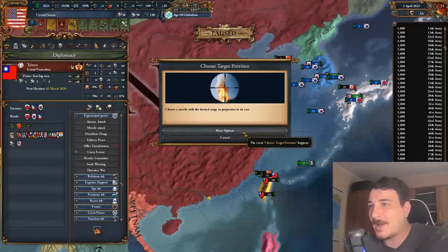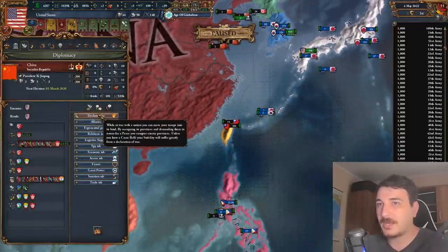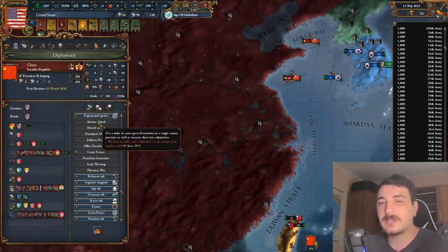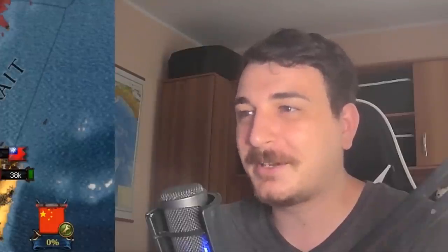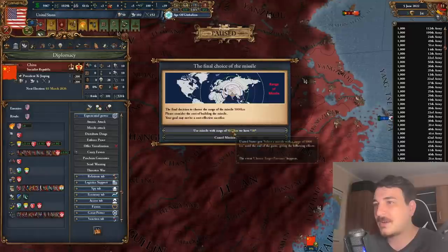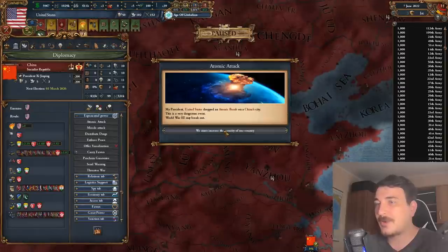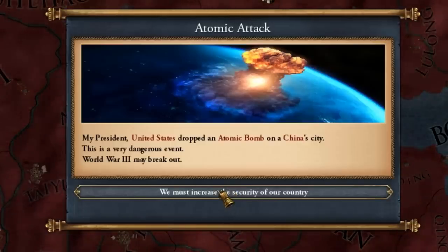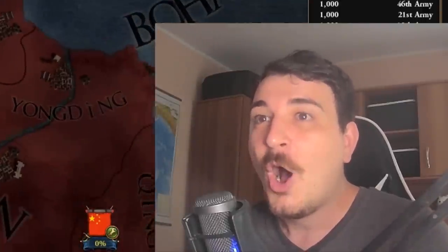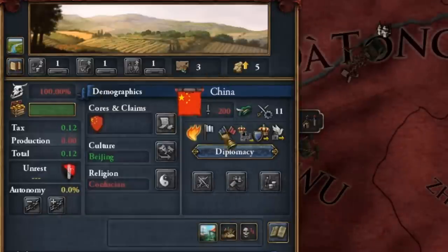Let's use the missile. Choose the target. 5 corruption? No thank you — I need to be at war with that country. Let's casually declare war on Communist China and do a missile attack on them. Let's do an atomic attack with the 5,000 km range and target the capital. United States dropped an atomic bomb on China's city — it's a very dangerous event, World War III may break out. Well, I'm pretty sure we started World War III by attacking China in the first place. It had 40 development — now it's three development, 100 devastation. It completely crushed them!